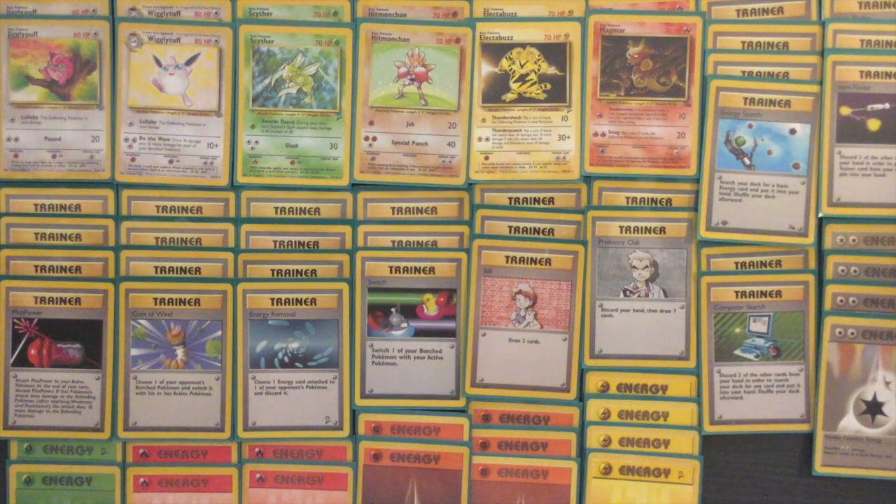When you start the game and see what your opponent's playing, you can rule out certain options quickly. For example, if they're playing Rain Dance, you definitely won't be attacking with Magmar, so instead you can put those Fire Energy onto Wigglytuff since you won't be using them. In that way you can actually shift your deck to fit whatever you're playing against.